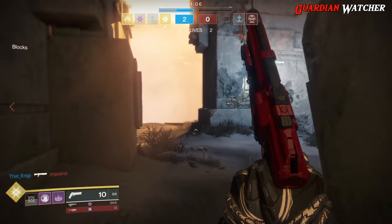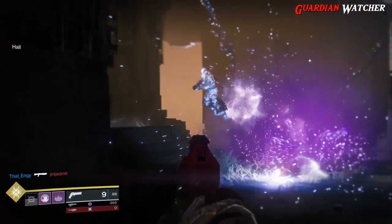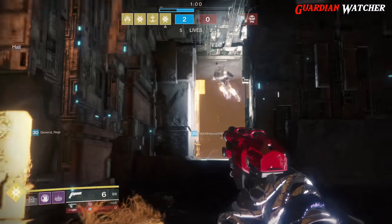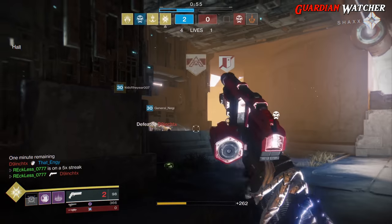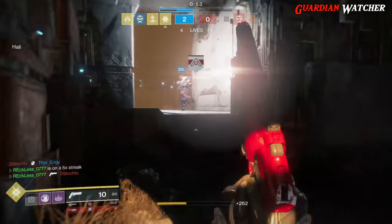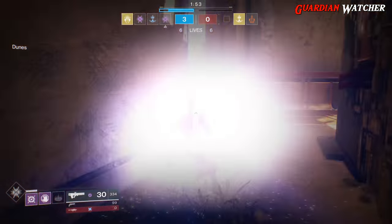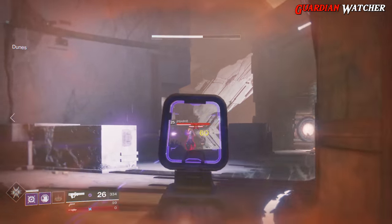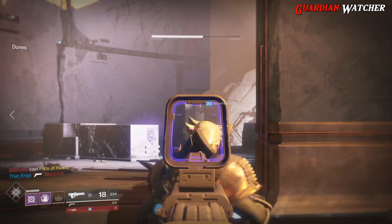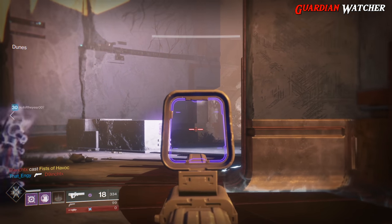It is possible to get a two-burst kill with the Vigilance Wing, but all of your shots in that burst have to land — and if they don't, then you're pretty much done for. On top of that, you can fire all three bursts with the Graviton Lance in the same amount of time it takes the Vigilance Wing to fire two bursts. If you move around when you shoot, going against the Vigilance Wing with the Graviton Lance is a cakewalk — you can easily outgun it.